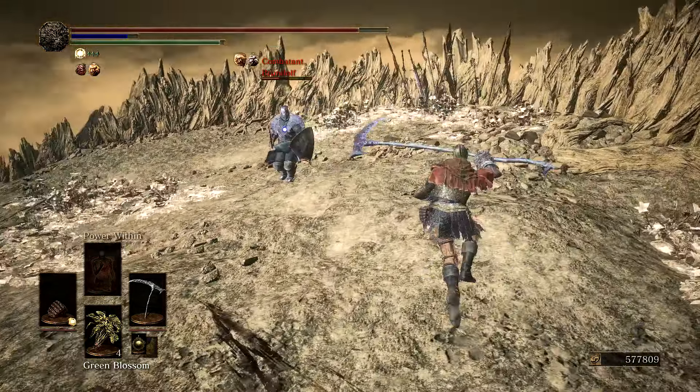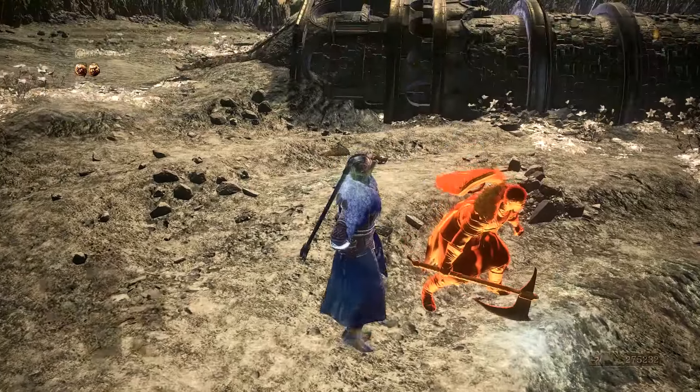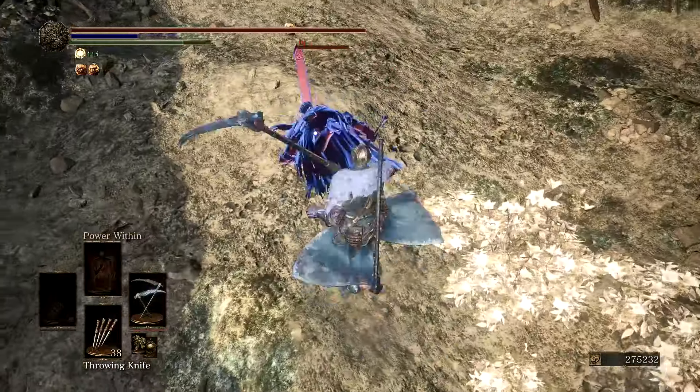The fourth and final scythe we're going to be discussing is Friede's Great Scythe, found by killing Lady Elfrida in the Painted World of Ariandel — the first DLC — and then buying the weapon from Ludleth in Firelink Shrine. This weapon is the only scythe that has a different moveset than the rest of the weapons in this class, although just partly, since the one-handed moveset is still identical. The two major changes are the two-handed light attacks and the weapon art. This scythe has A scaling for both dexterity and intelligence, which is why you have both physical and magical damage on this weapon, though the normal moveset inflicts only physical damage. In order to get access to the magical damage, you need to use the weapon art, which you should be aiming for since this is what makes this scythe super unique.